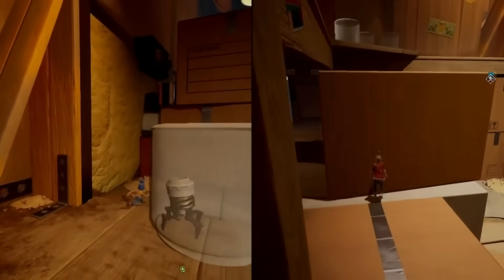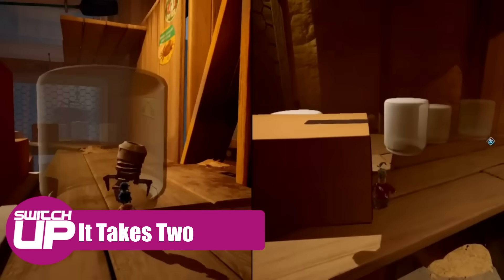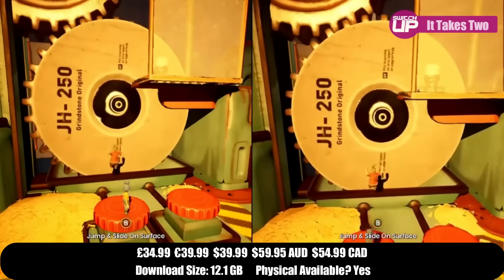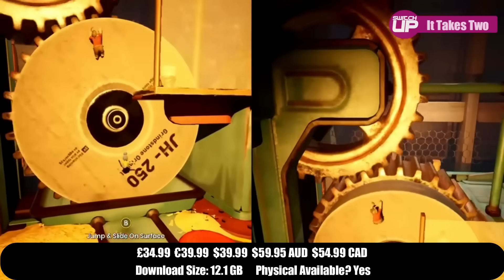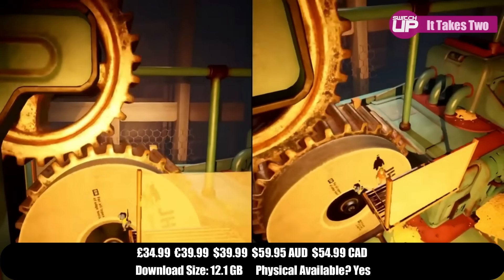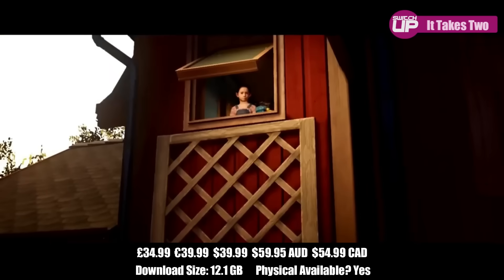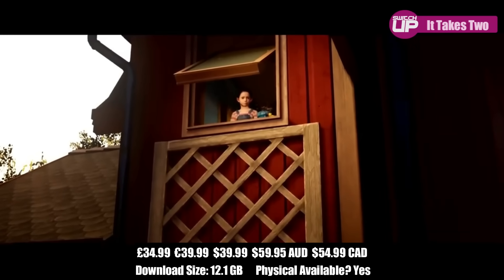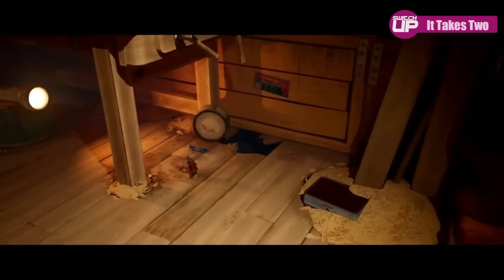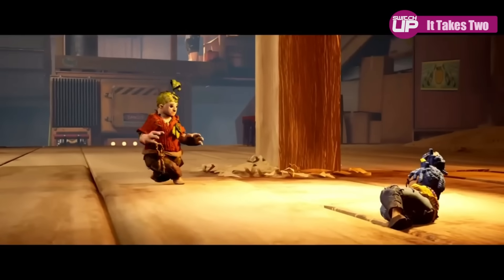Following on from that, we've got It Takes Two. I played it on PlayStation — or it might have even been Xbox — with one of my kids in co-op. As the title suggests, it's designed as a two-player co-op game. It's a story of a husband and wife that are arguing a fair bit, with a very Disney-esque setup where the daughter wishes they'd get on better. As part of that, they get shrunk down and get lost in the house — Honey I Shrunk the Kids style — and have to work together to get to the end.